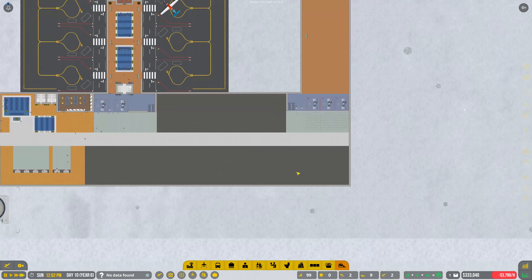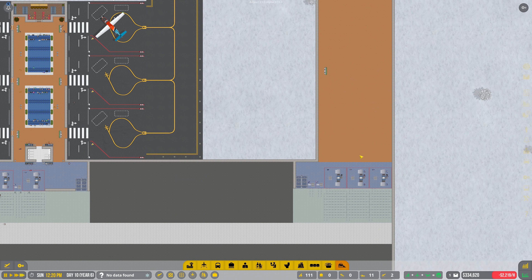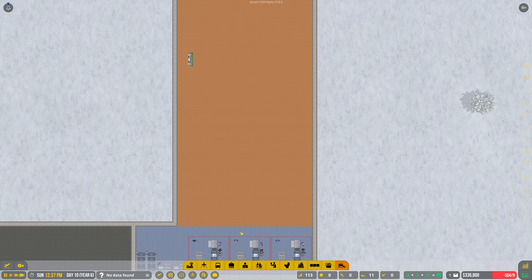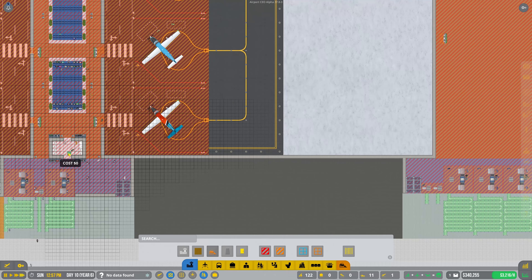The nearest staff rooms are all the way on the other side, so we might put a new staff room out here as well. We definitely need to put in a bathroom — passengers are always going to want that. Let's do the bathroom first. I want to do it similar to the existing one but probably a little bit longer.